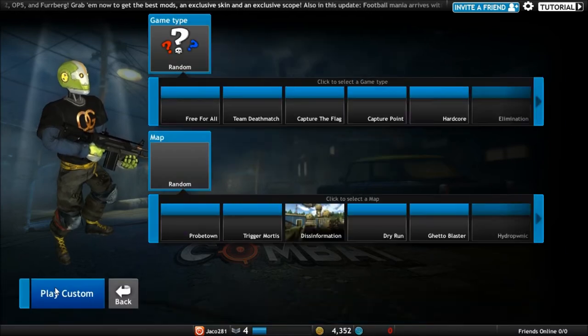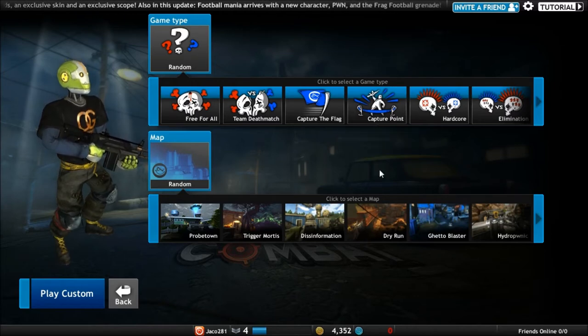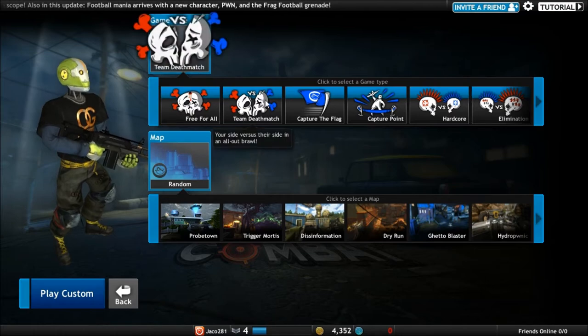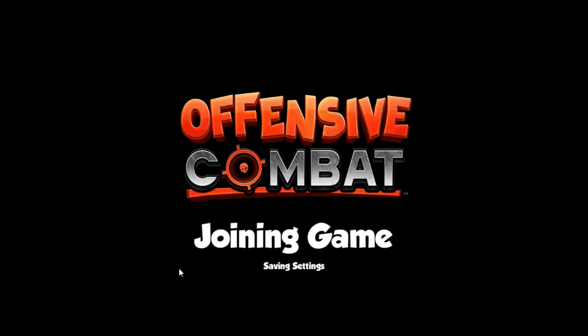Let's go with a custom game. I'm not sure how this is going to transition because I have it set to full screen as soon as I play a game, and this is actually in windowed mode right now. We'll go to Team Deathmatch and go random. Hopefully this will transition correctly.